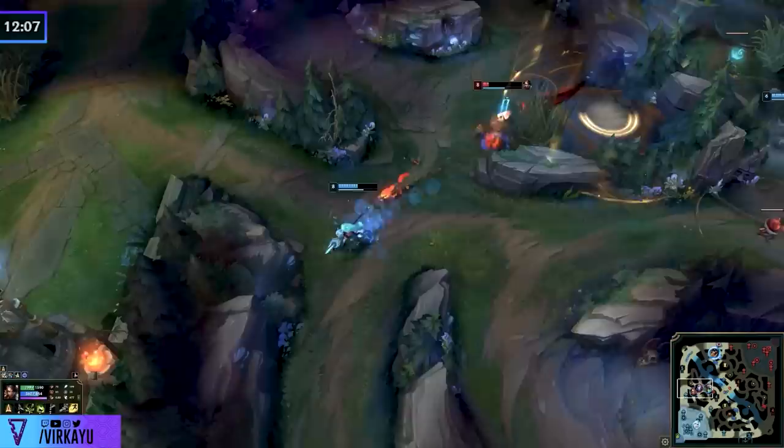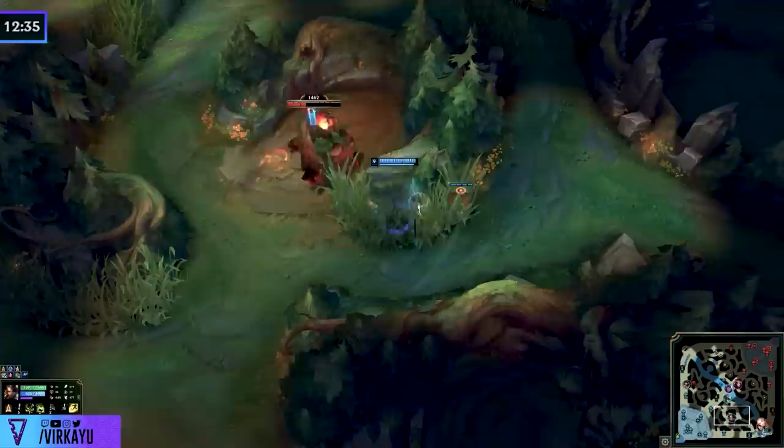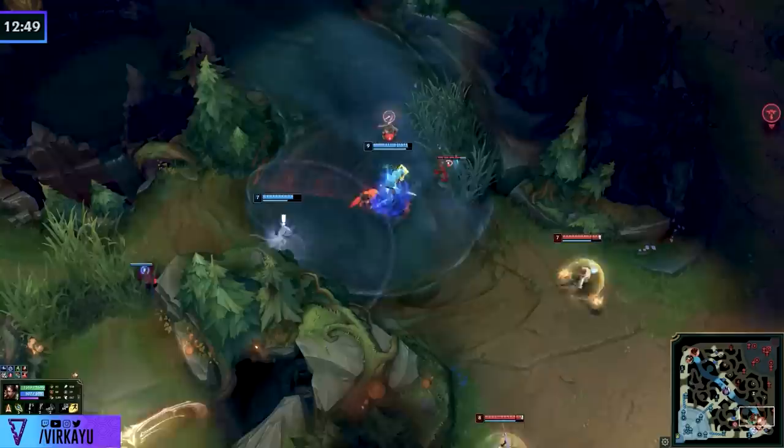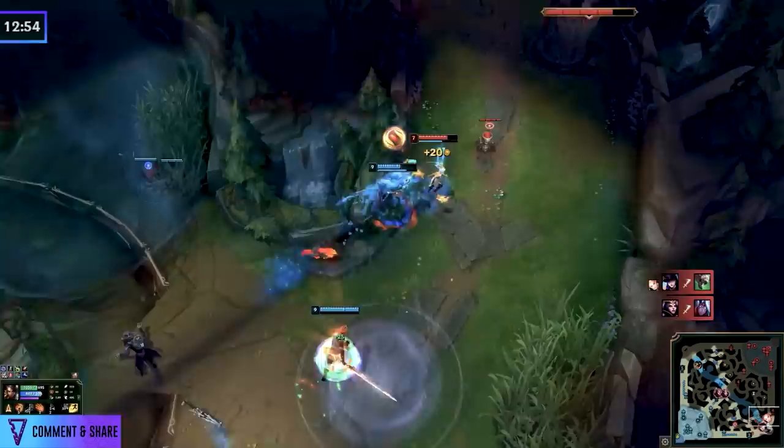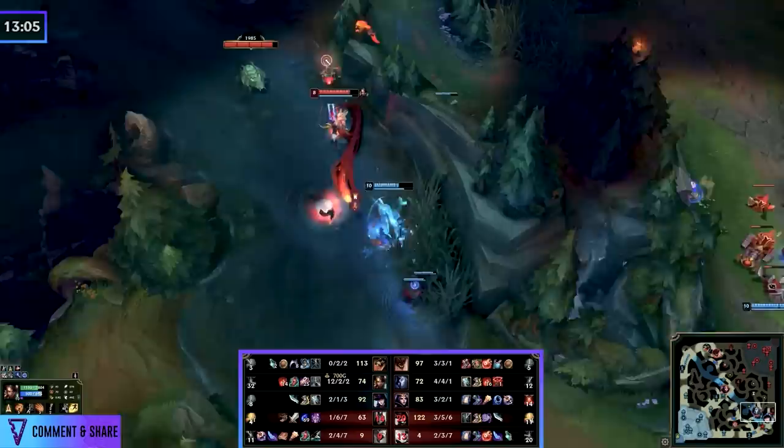When the enemy jungler makes this big mistake — this misposition — because of the pressure you've put on the map for the entire game, now is the time we can finally have a good old-fashioned full sequence. If you're playing a Hecarim, a Karthus, a farming jungler, I will put out a separate video on how you can best succeed this season. But if you just play Eyes-Up with whatever champion you're playing, you will see that we can not only do this extremely effectively and pressure the enemy jungler, but we can also do that full sequence as much as possible. And we've negated that CS lead that the Kindred had.